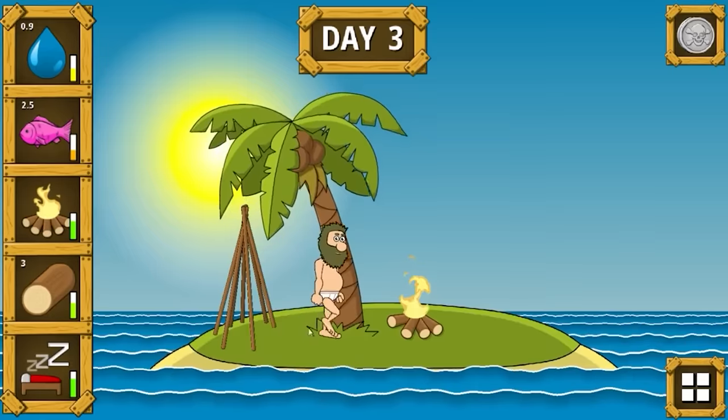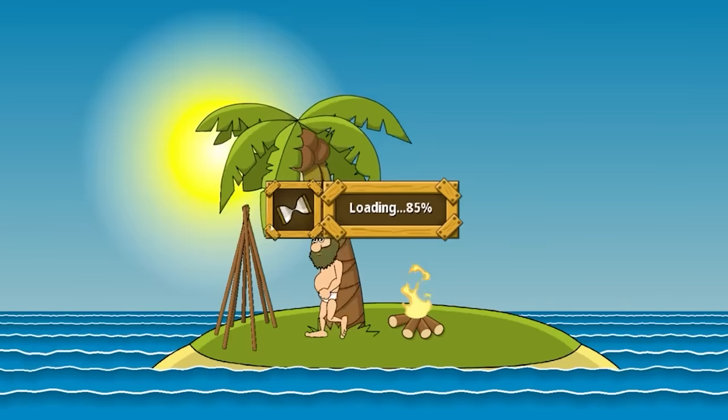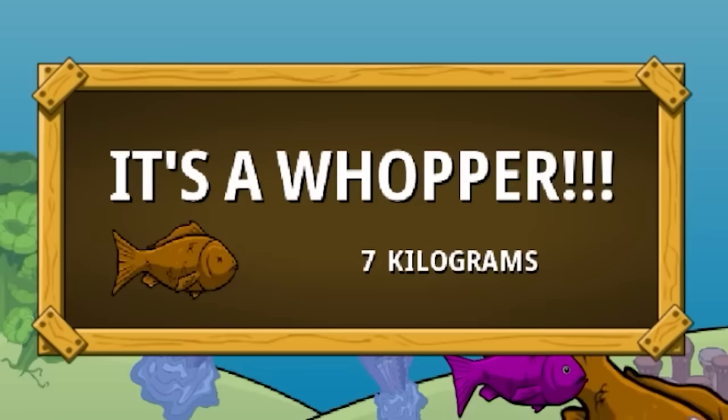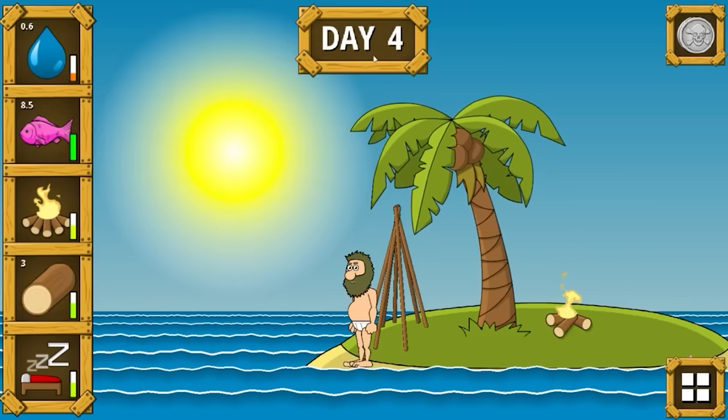His spirits are still very high. Our fish levels are getting low — aka food — so we're going to try and get some fish today. I'm going to aim for the big orange one if I can time this right. Got him — seven kilos, it's a whopper. Which brings us to day four, and our food levels are full.